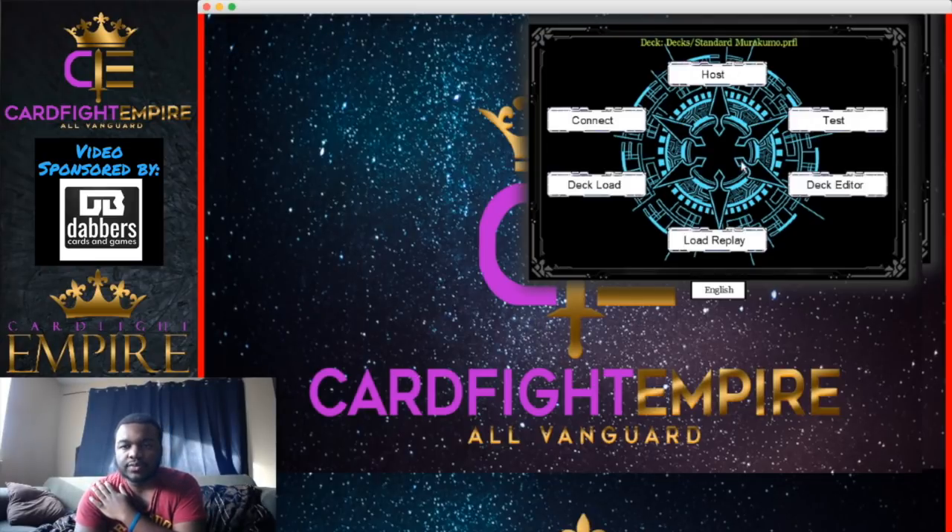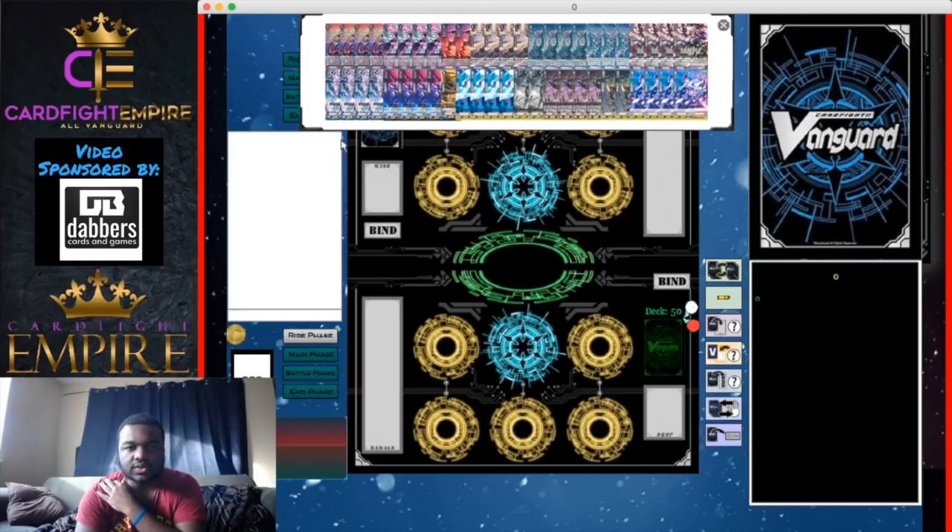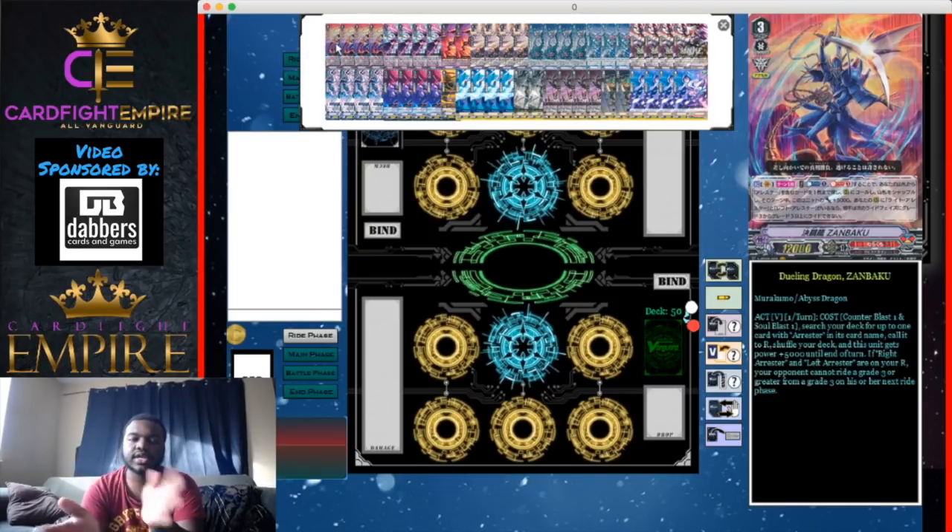Let's get right into the build. This is standard Murakumo, so no G Zone. For our grade threes, we run ten. That's a big number, but this deck calls so much from the deck that once you're at grade three and thinning your deck with skills, you really don't draw that many grade threes. Your hand doesn't get as clunky as you'd think, also because you use some on the rear guard circle.